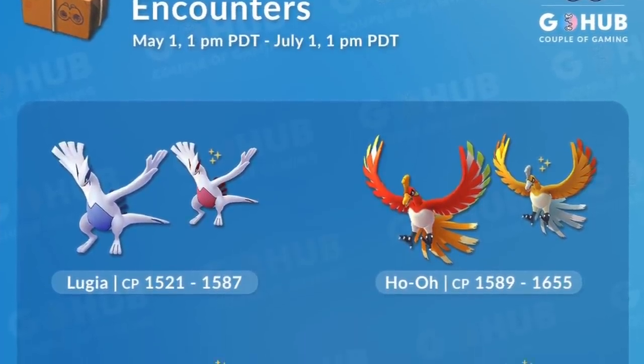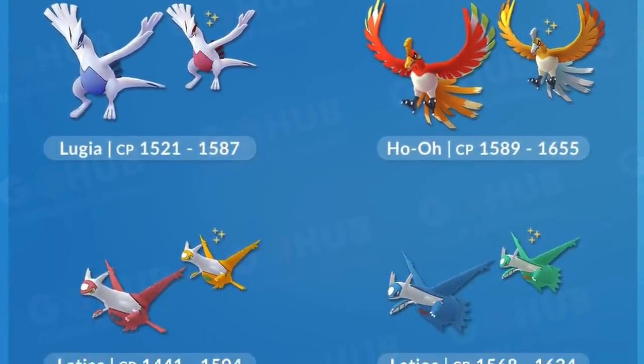First things first, we do have some new research breakthrough boxes right now. We can get Hobo, Lugia, Latios, and Latias from those research breakthrough boxes and they can all be shiny. So this is a great way to hunt for those shiny legendaries if you did not get them in their raids in the past.